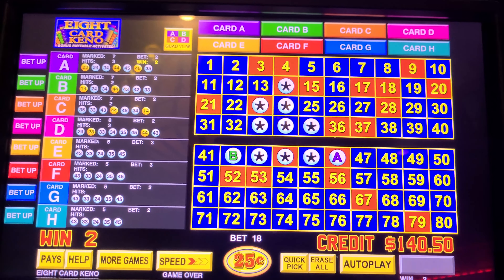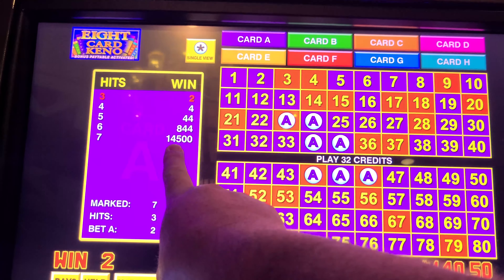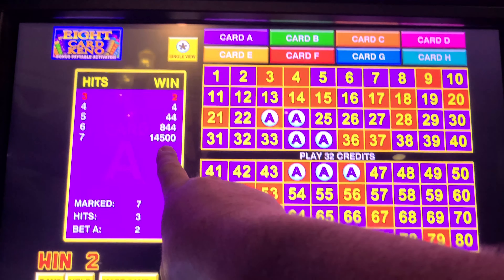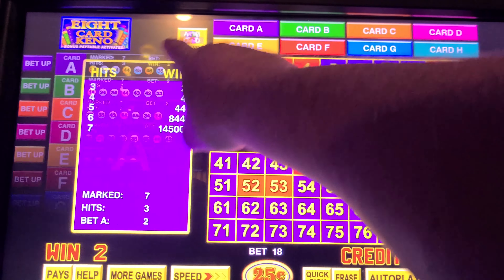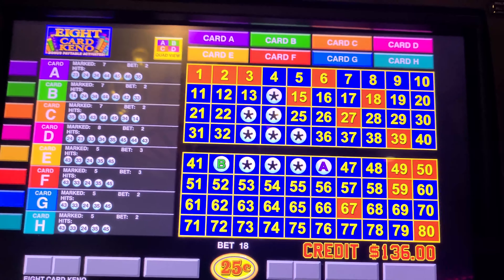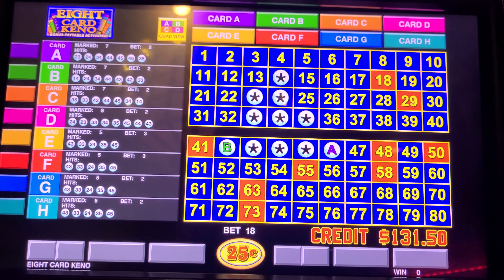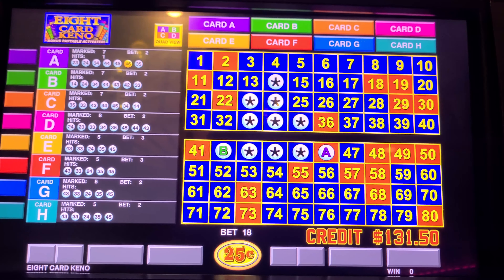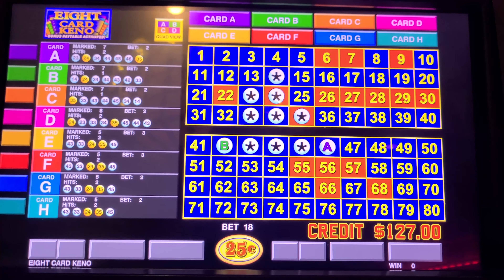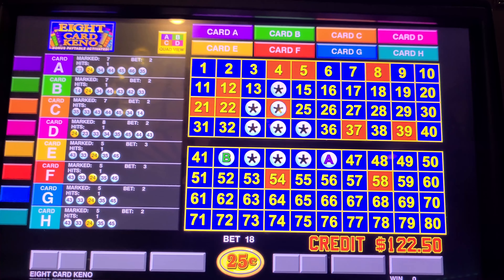Do you guys know the difference between eight-card keno and regular four-card keno? Instead of paying 14,000 credits, it's actually paying 14,000 dollars — you get an extra $125 for that second credit, as long as you bet all eight cards. On this machine there's also super-pace keno. These are the two games in the keno world with the best ROI in my opinion. If you can find a keno star machine and play super-pace keno or eight-card keno, that's where you should play.